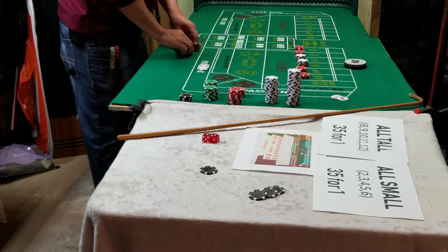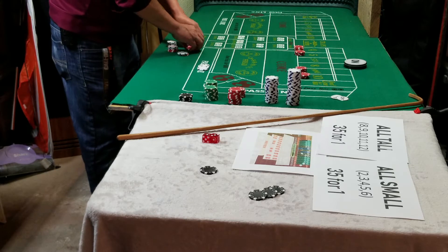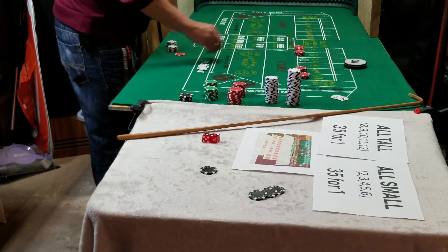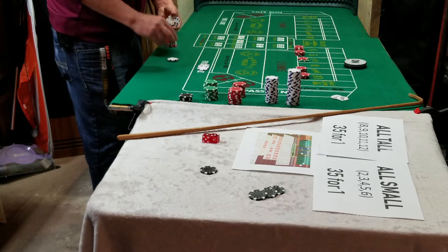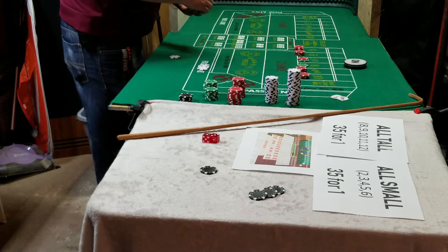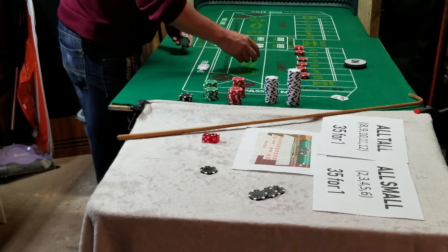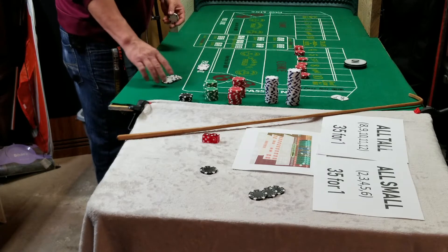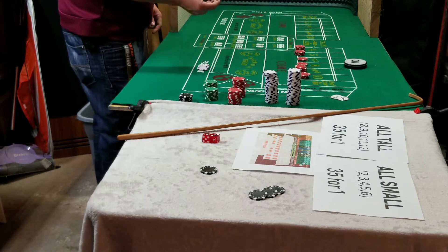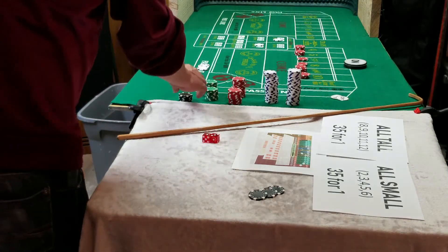So thirty-six dollars — let's go ahead and put thirty dollars on six and eight. I'm going to take some down and change things out for a green chip. So now there's five units on six and eight. Let's add another one on four since we've hit a four. I've got two dollars left — let's do the hard four and the hard six. This is going to be roll number three.